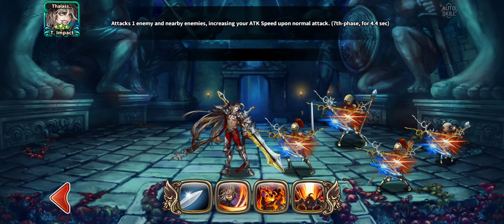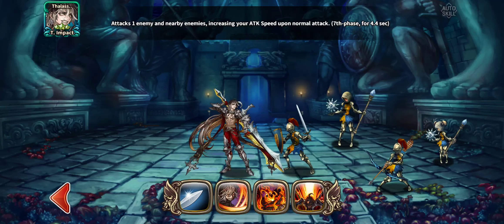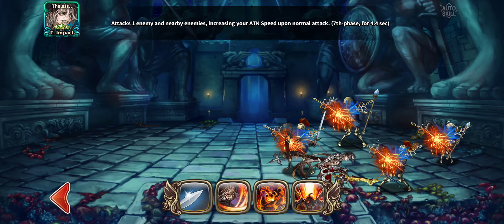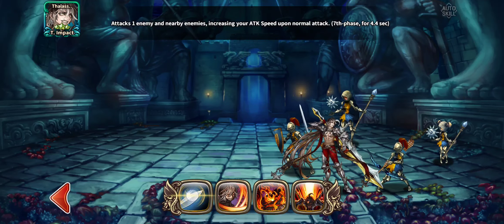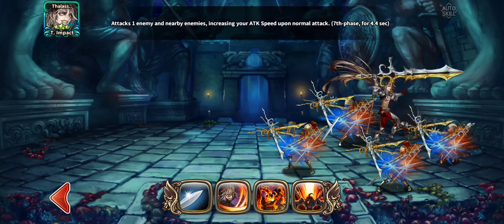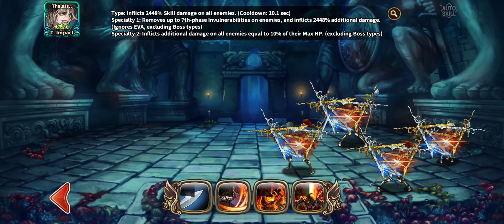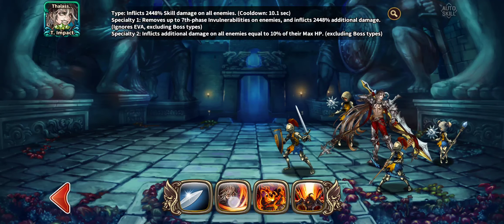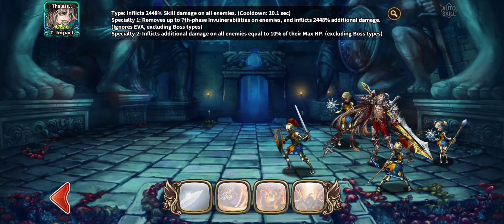His normal attack says: attack one enemy and nearby enemies, increasing your attack speed upon normal attack, seventh phase, 4.4 seconds. That's very good because he's going to constantly increase his attack speed and he hits everyone, which is very impressive. His Type skill inflicts 2,448 skill damage on all enemies with a 10.1 second cooldown, which is very low — pretty awesome — so you can spam it quite a bit.